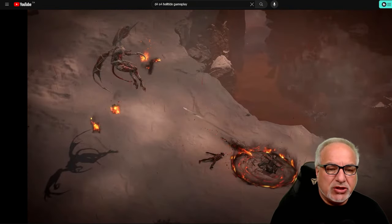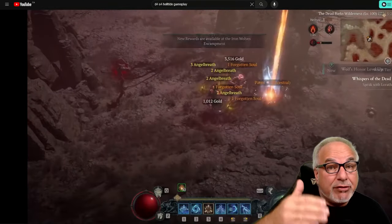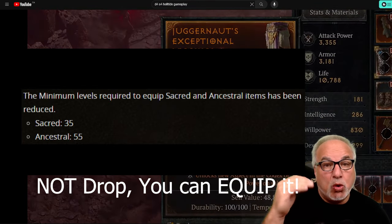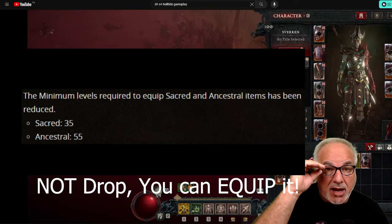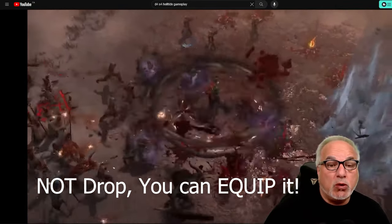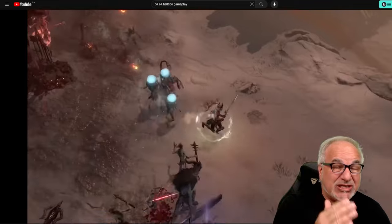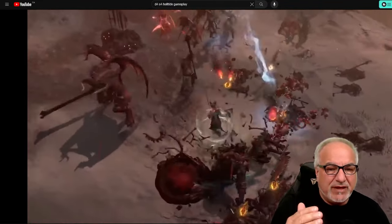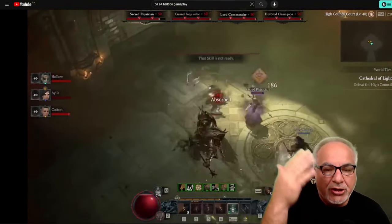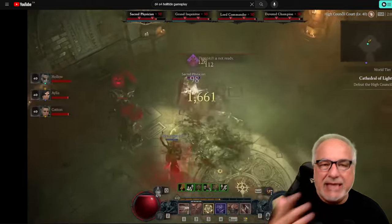At level 35 you'll go into your first capstone, and once you complete it you'll go into World Tier 3. Remember, at level 35 they've dropped the minimums on item drops — sacred items will now begin to drop at level 35. This is a perfect time to complete the capstone and go into World Tier 3. World Tier 3 used to be a 100% XP buff; now it's a 150% XP buff, and you can start it as early as level 35 to 40 depending on your comfort level.